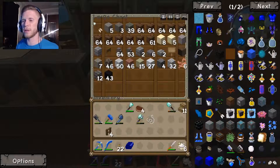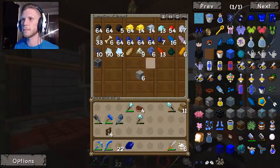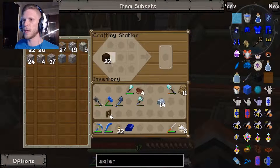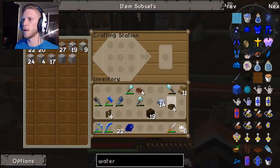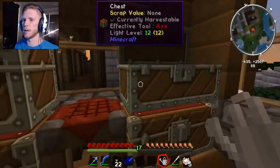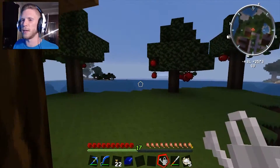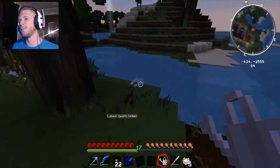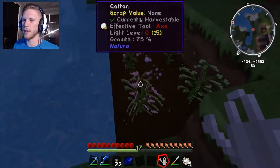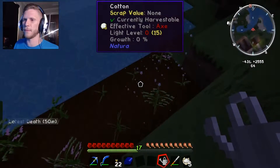We got some string too because I killed a spider — one string down. Let's grab our iron, we need to make a bowl. Got the bowl. We can go fill this up with water and water these plants so they'll grow faster and we can get string quicker. Here we go — they're quick to grow now. I'll be back when I have enough string.